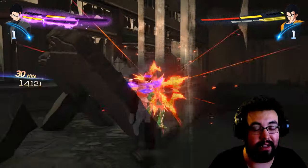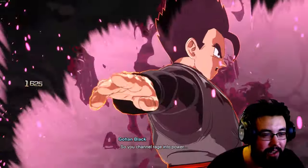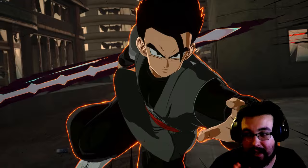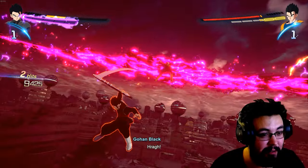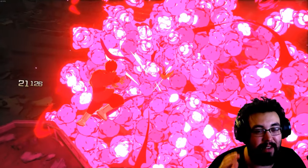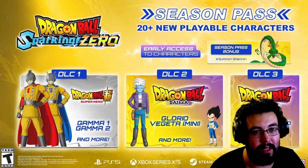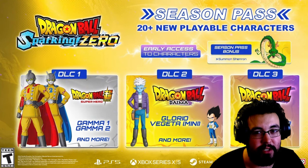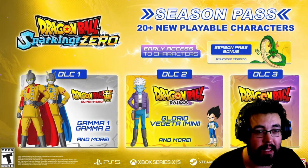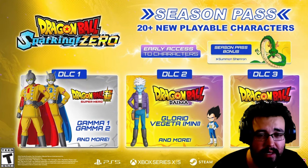Anyway, what do you guys think? Are you guys gonna do this when you can, if you're on PC? Are you guys hating PC players now because they could play Gohan Black already? Hopefully it seems like he's gonna be added — unless they just gave up last second, which would be unfortunate. I'm very excited for what's to come with Sparking Zero, especially with all this. They already announced the DLC to be the Gammas and Vegeta Mini, and some extra characters as well. Make sure to like and subscribe, and tell me what you wanna see next!